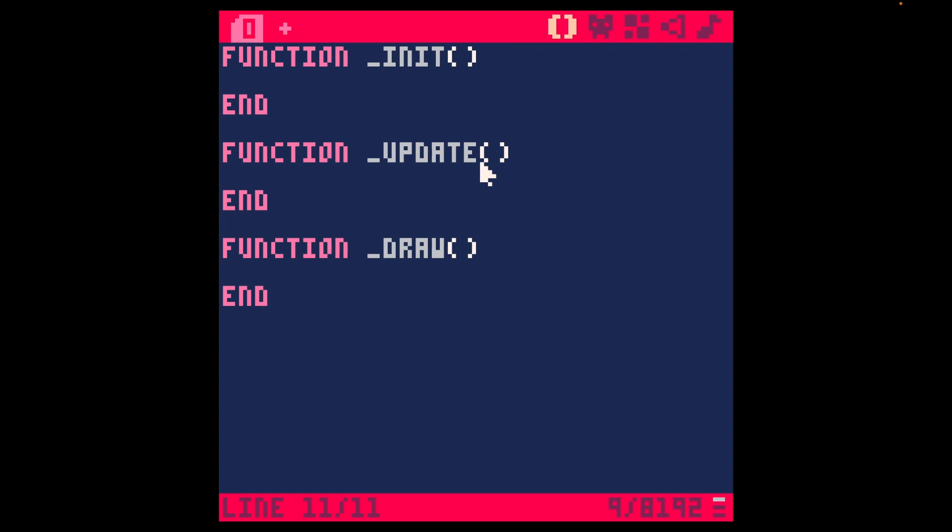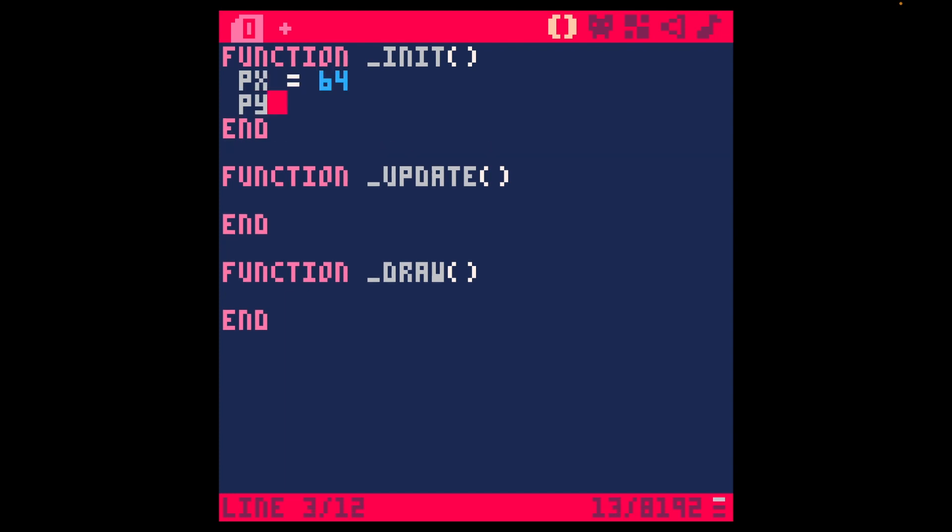Let's make a character and start having the character move around. We'll need two variables for the character — we'll just call them px and py. The screen is 128 by 128 pixels. If we set each of these variables to 64, that should default our character's position right in the middle of the screen. Then we need code to move the character — but actually, let's just draw the character first just to see what happens.